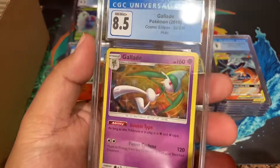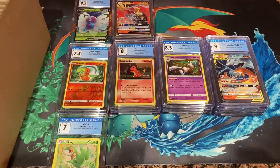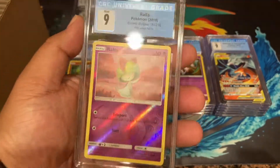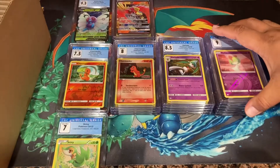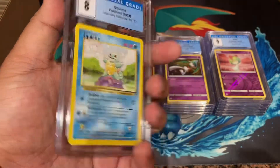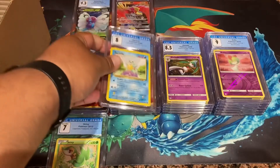8.5 Gallade from Cosmic Eclipse - that's pretty cool, Gallade being my second favorite Pokémon. 8.5 right there. And Ralts reverse holo also from Cosmic Eclipse - that nine is so not centered but it's all right. Let's see - oh, this is a Squirtle from Legendary Collection - an eight! Oh an eight. I thought this one was gonna be a nine, but an eight on a Squirtle - I'll definitely take it.